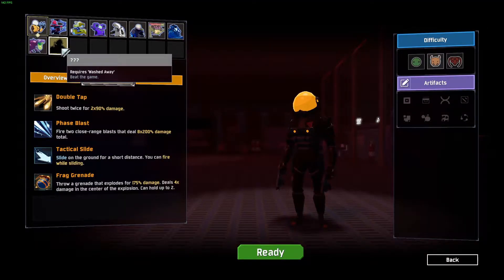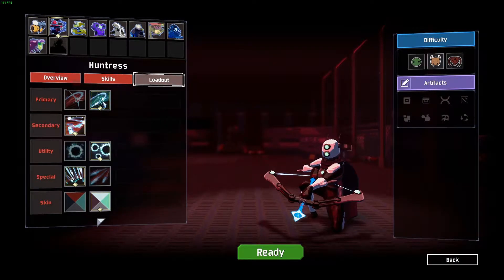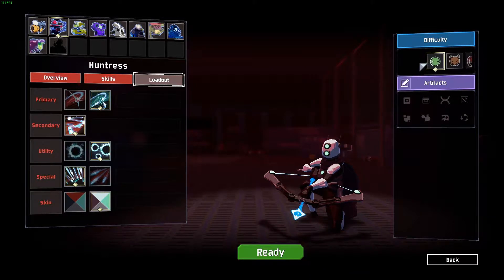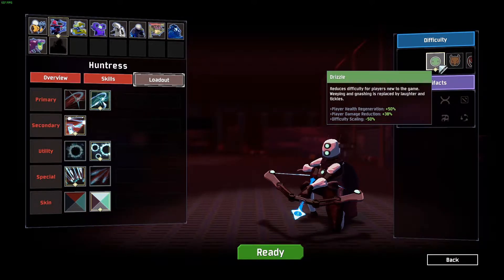This can be done on any difficulty with any survivor, so for all intents and purposes I recommend doing this on Drizzle and picking a survivor you're most comfortable with. This run will be running with the Huntress, who has incredible mobility and very easy to use auto-aim targeting as well.